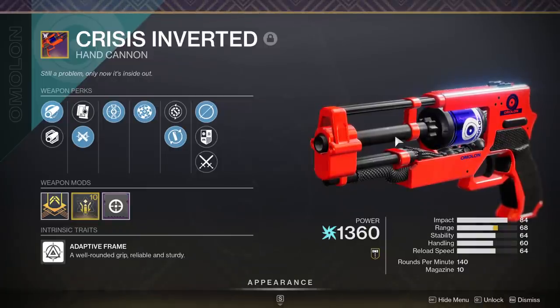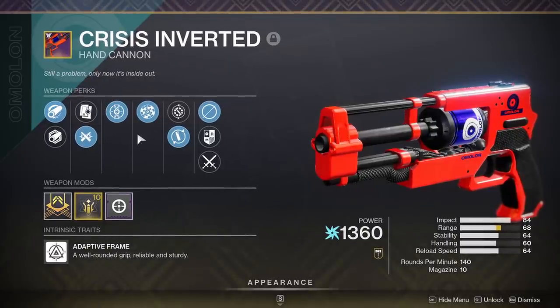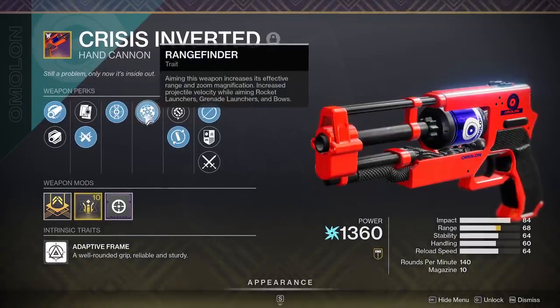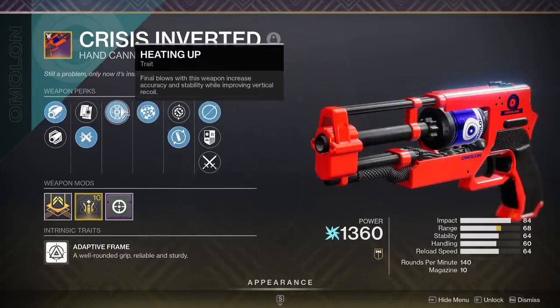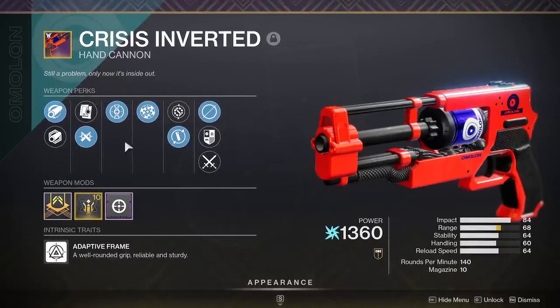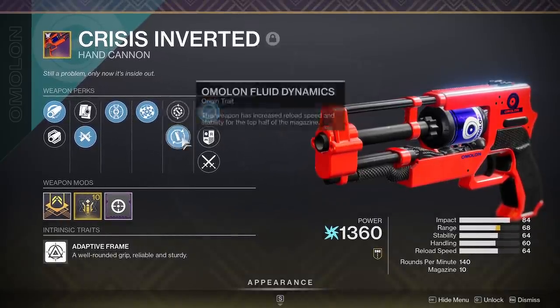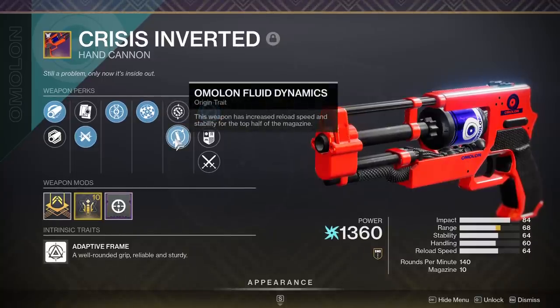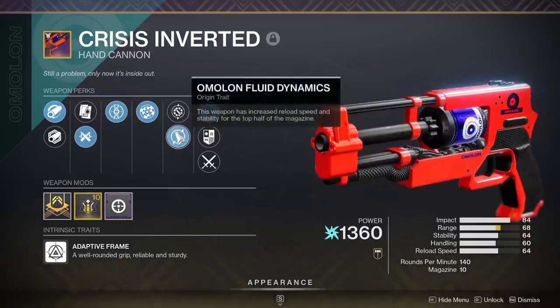The reason why they're not my favorite in Destiny 2 is because usually they just all suck. But this one has some very exceptional perks on it — something like Range Finder. You could get Opening Shot if that's not your cup of tea. The second perk column has something like Heating Up or Moving Target. And the brand new weapons have different perks — I'm going to be using Amalon Fluid Dynamics, where the top half of the magazine has faster reload and more stability, which is pretty cool.